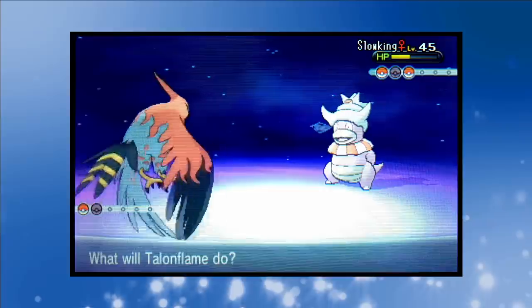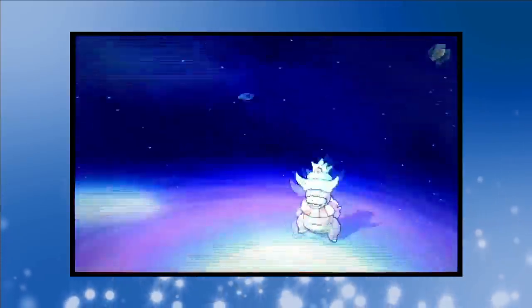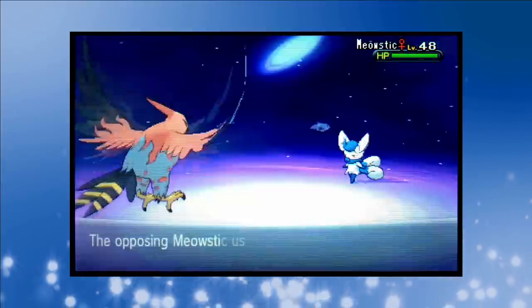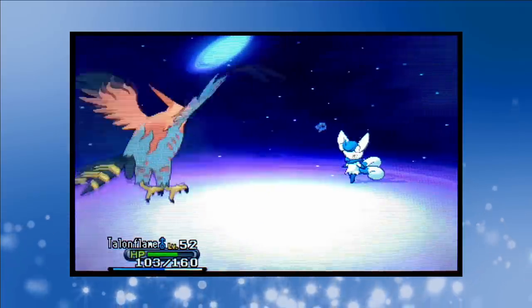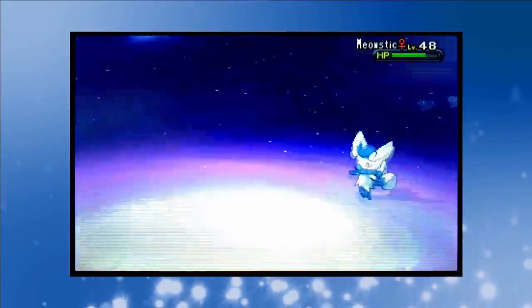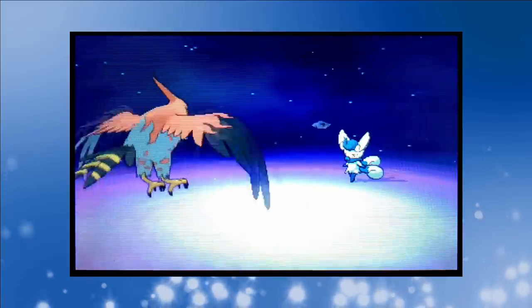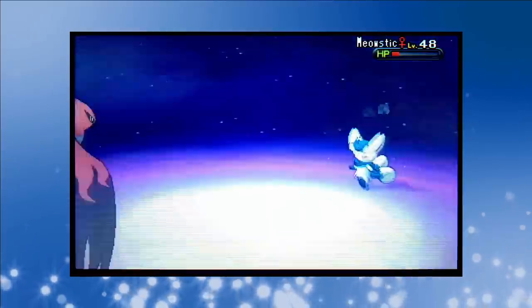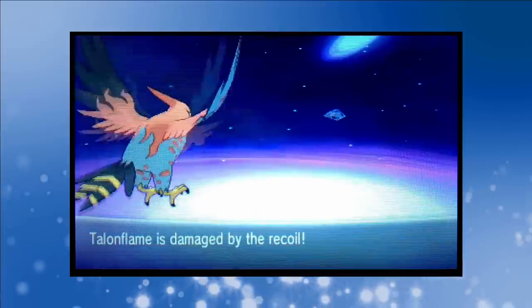Olympia leads off with her Sigilyph and we start with Talonflame. We call for Flame Charge but Olympia calls for Reflect. Luckily Talonflame's Brave Bird lands a critical hit to break through Reflect and score the first knockout. Slowking's up next — knowing she's got the quad-effective Power Gem we switch out to Frogadier. After using Double Team and Aerial Ace, Frogadier's third Aerial Ace is a critical hit which takes Slowking below half health before Psychic finally connects scoring the knockout.